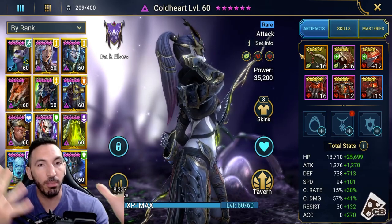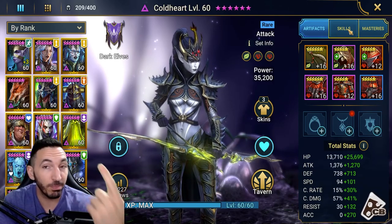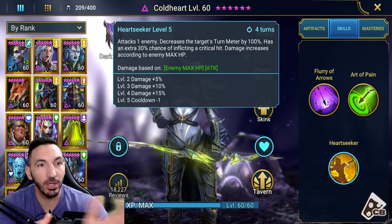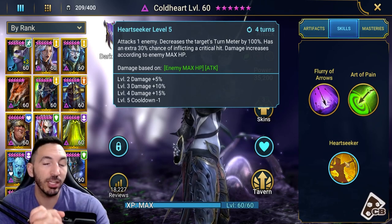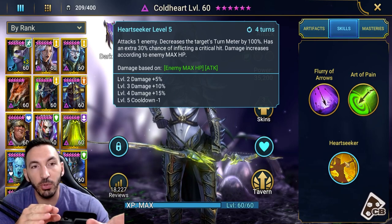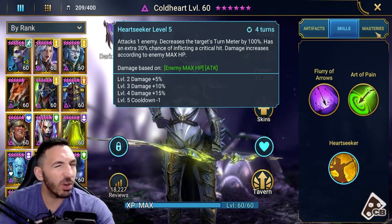My recommendation starting out with your Cold Heart is to check if you've got any perception and speed gear available that offers both critical rate and critical damage. That's your beginner starting point. Cold Heart benefits a lot from accuracy because she applies very good debuffs - a heal reduction debuff, poisons - but most importantly she can fully deplete a target's turn meter at 100%. That is the biggest thing you want to be doing. So with 100% turn meter depletion plus a 30% extra chance to crit, critical rate is not as important starting out, especially on a fresh account. Focus a little on crit rate but hit those accuracy targets first and be fast.